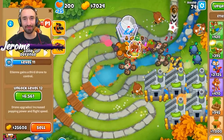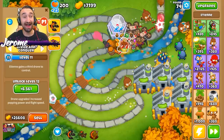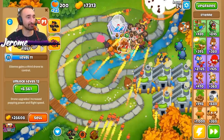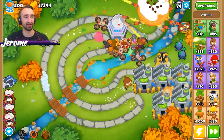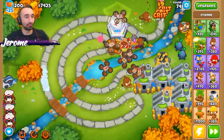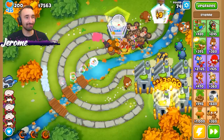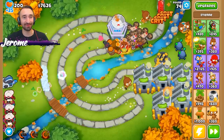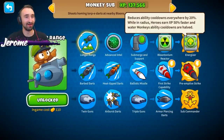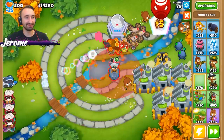He also has a lot of different attack modes. If you take a look, it's zone defense and divide and conquer. We've had it on zone defense the whole time - I kind of want to see what divide and conquer does. Look at that! When he gets boosted, look at all the extra drones he gets. This guy might be unstoppable - unpoppable, even. Also, we need to get the submarine.